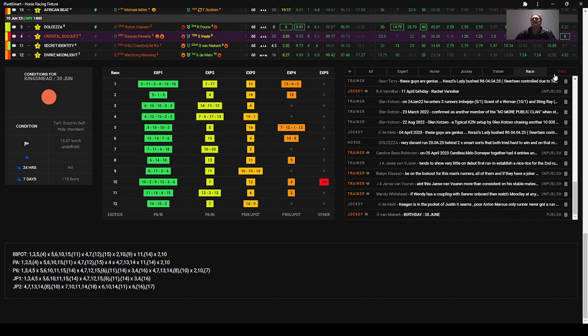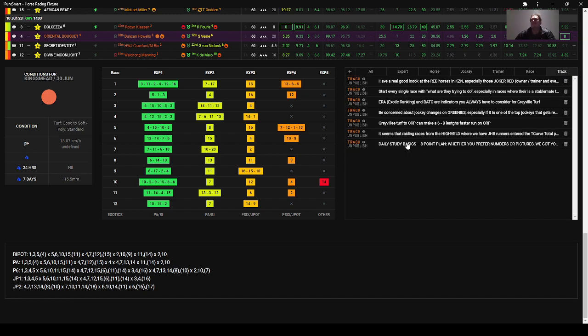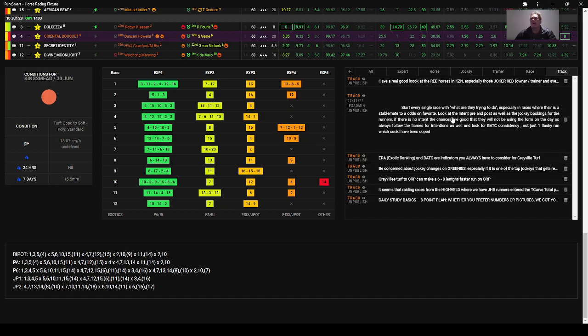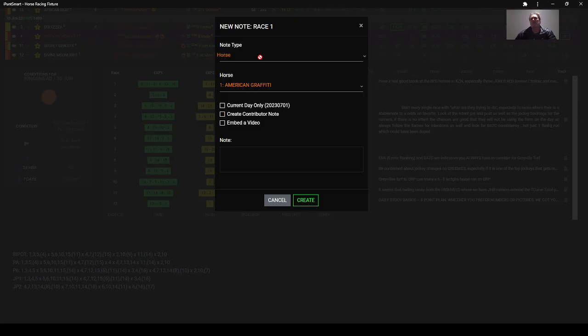On the track, some daily study basics: have a real good look at the red horses in KZN — the joker red ones, where the little joker indicates owner and trainer ones, and also the raiders. Take into consideration the amount of merit rating dropped — the more red the horse, the more merit rating it's dropped. Start every race considering what they tried to do, especially when there are stablemates in the race. Odds-on favourites don't really work well at Gravel.